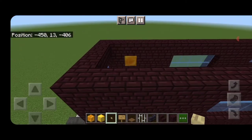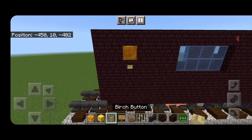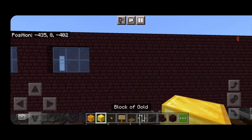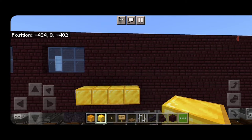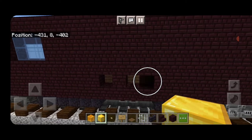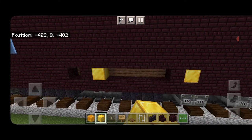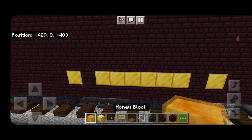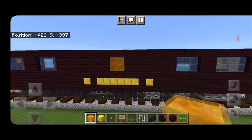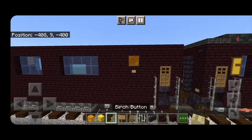Swing around to the other side and do the same — on the third block in, knock out this one, put in honey and a birch button under it. Come over where this big area of nether brick is. Using blocks to count over, on this level count over four blocks, knock out the fifth one. Skip a space over, knock out a row of six on that same level. Skip one over, knock out one — put gold in all of those. On the center, skip one block up, knock out a two-by-two and put in a two-by-two of honey. Come up here, knock out this one, put in honey and a button under it.